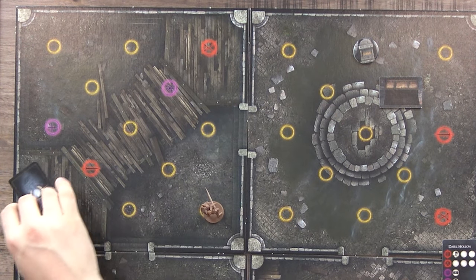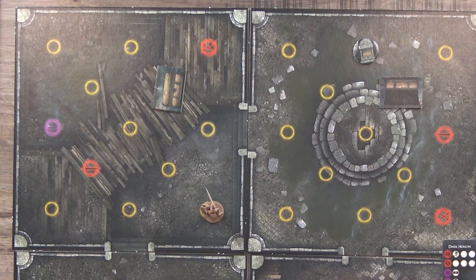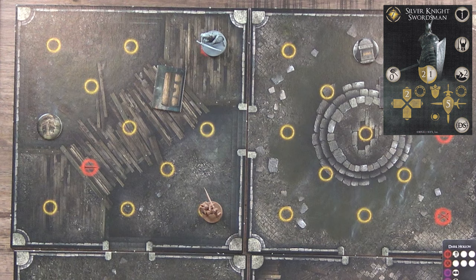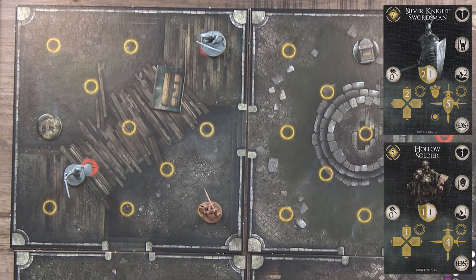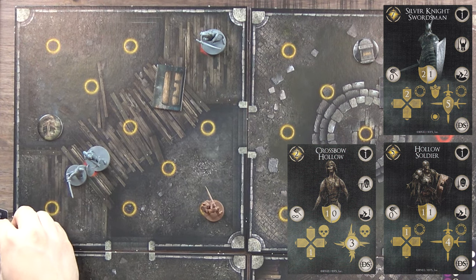Room 1 is done. Moving to the next level one room. Flipping the card — we have a Silver Knight Swordsman who can move two and will attack right away, a normal hollow soldier, and a crossbow hollow that does magical damage. The bowman does magical damage and I only have one blue dice against it. The monsters get to go first, unfortunately.